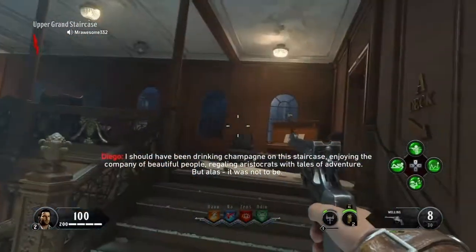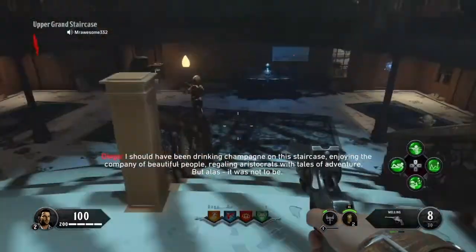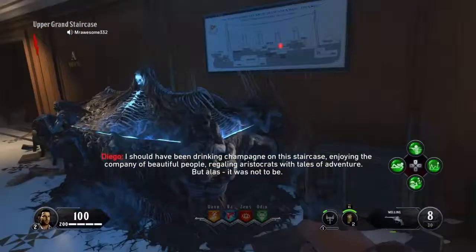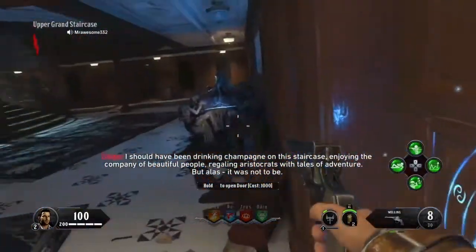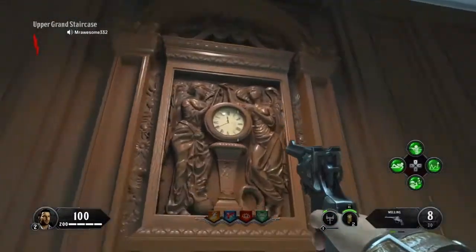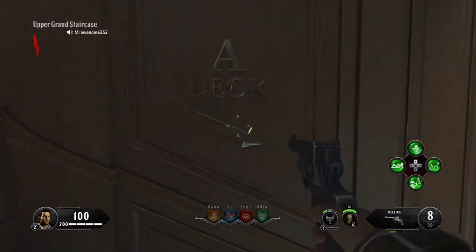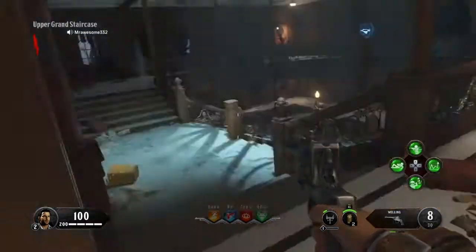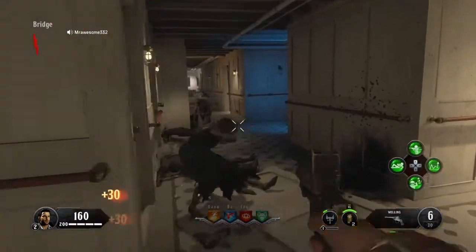Now once you open that door, you're going to take a left. You're going to see the mystery box — it's going to be a potential spawn. You're going to open this door over here on the right. The upper grind deck — you must look out for this clock on another deck. It's really not hard, actually not complicated at all. You just follow this guide.